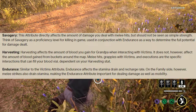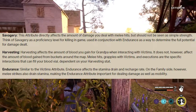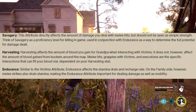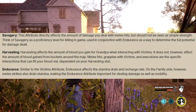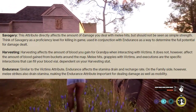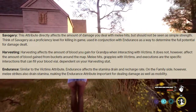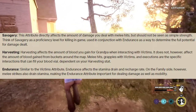Harvesting affects the amount of blood you can gain for Grandpa when interacting with victims. It does not, however, affect the amount of blood gained from buckets around the map. Melee hits, grapples with victims, and executions are the specific interactions that can fill your blood vial, dependent on your harvesting stat.